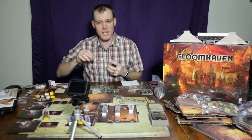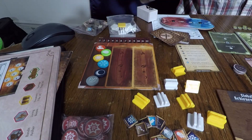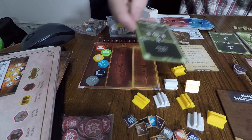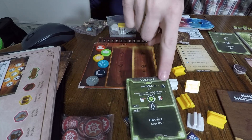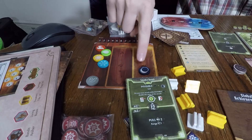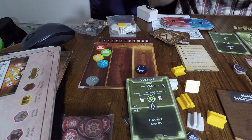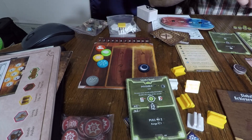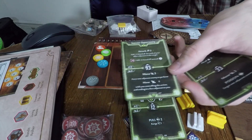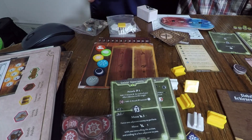Another great mechanic is the elements system. You don't have to use magic to infuse a room with elements. My scoundrel has the ability to use a smoke bomb, which is going to infuse the room with darkness. As turns go by, that smoke is going to wane and the darkness in the room will wane as well. But as long as it's in one of these two spaces on the element chart, I can use an ability that requires darkness and it will give me bonuses. When we use an element, it becomes exhausted or inert.